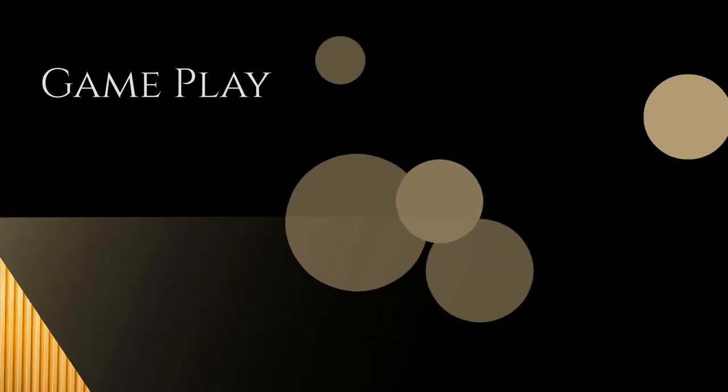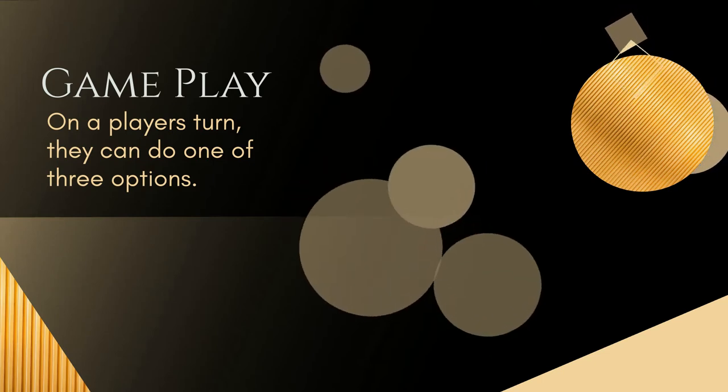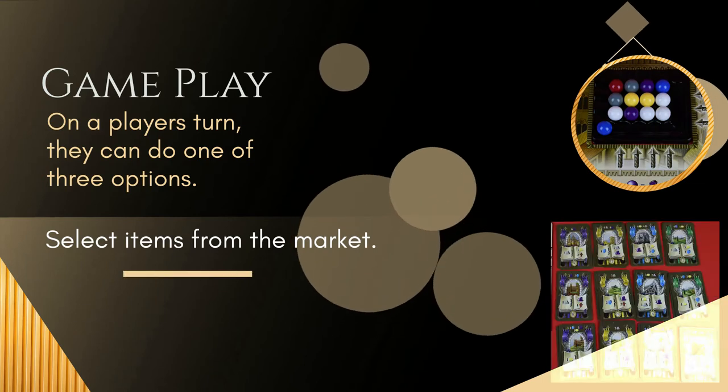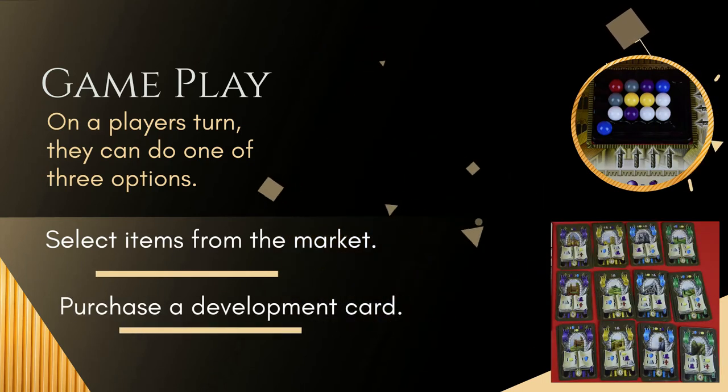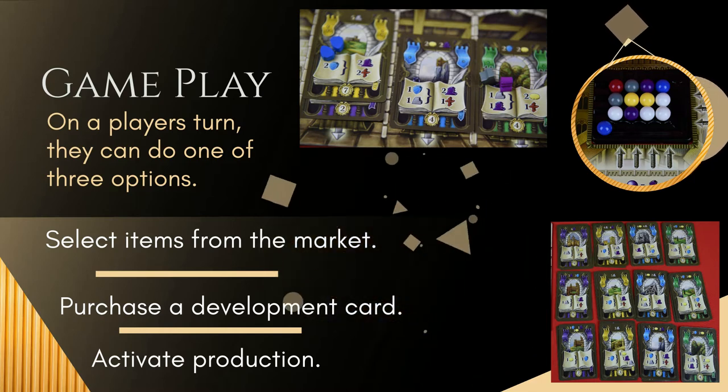Now we're ready to play. On a player's turn, they have to take one of three actions: they can select items from the market, purchase a development card, or activate the production line. Let's take a look at each of these options in more detail.